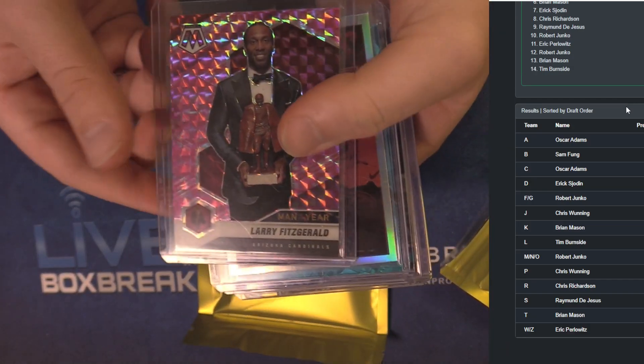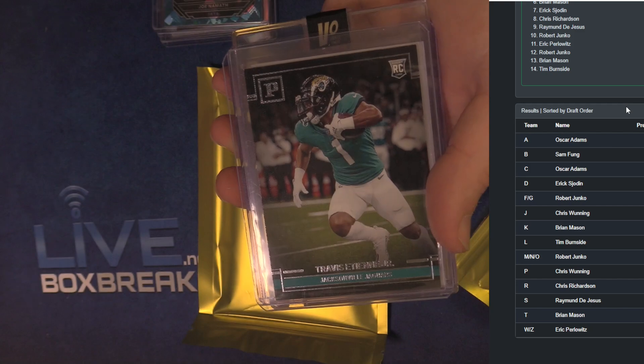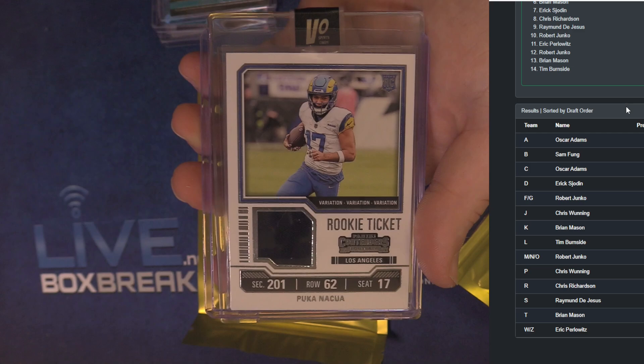Larry Fitz, man of the year, pink. Malik Willis, silver. Joe Namath, nice blue ice. A little 99 for the Jays spot, C1. Etienne, Panini. Puka — nice contenders rookie jersey for the P's spot, C1.